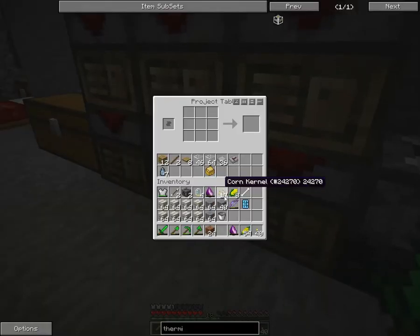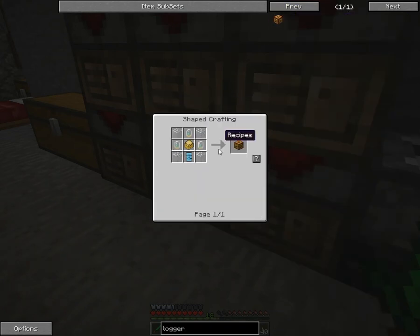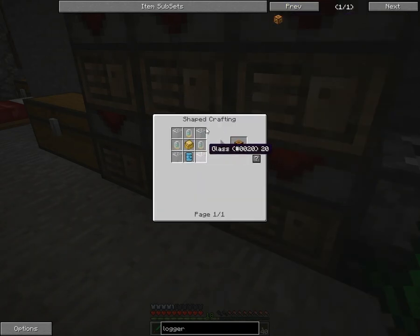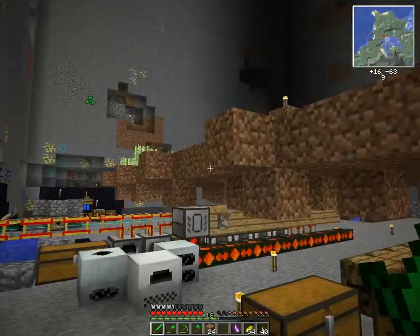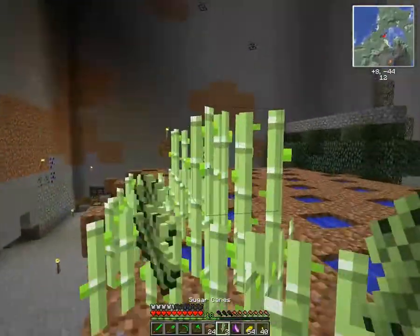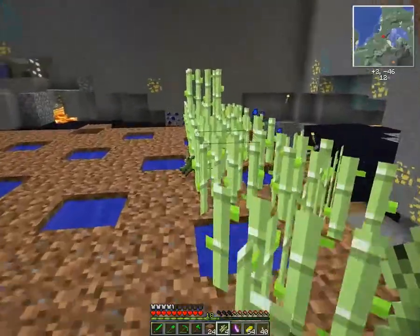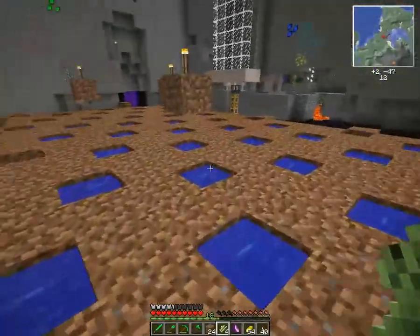So we'll go back over here. Throw this in place. And we need a lager — is that correct? Yes, lager. It's a basic circuit board, four glass, and three of these diamantine tubes. Why does it make four if you only need three? The world may never know. Sweet — we got enough reeds! One, two, three, four, five, six. And we can start setting up a couple of these as well.